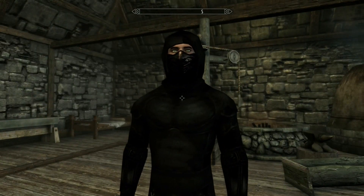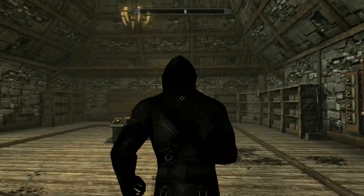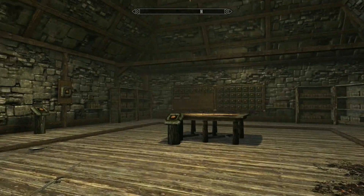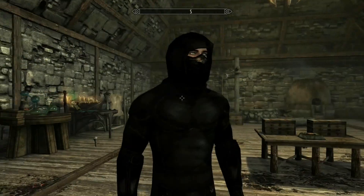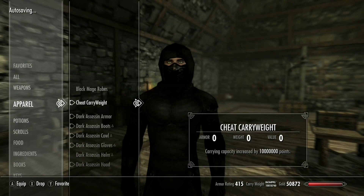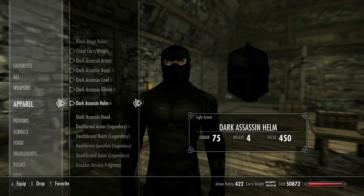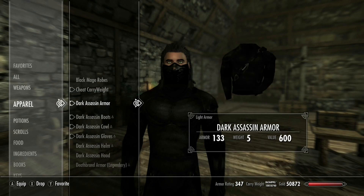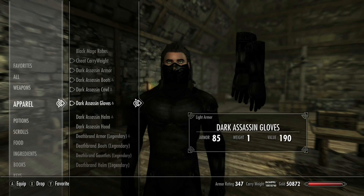As you guys can see, it's a simple assassin wear. This one looks really stealthy and will definitely blend into the shadows at night. There are also different helms — that's the hood — and you can take it off and just have the cowl on, however you want to play.